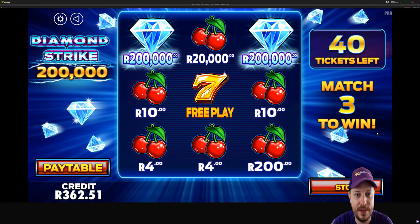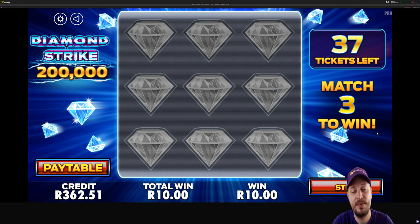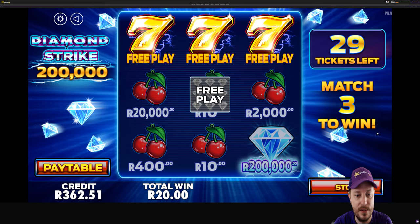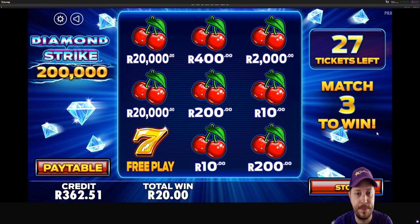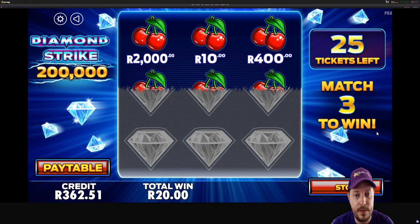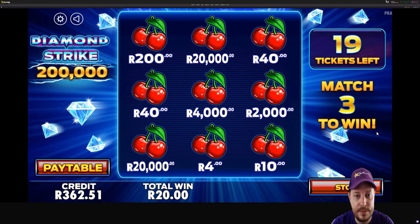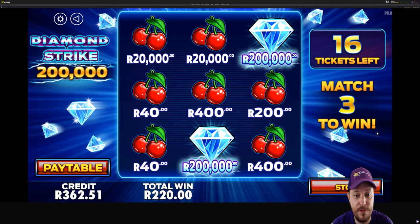So this one's maximum is 200k. There's a 10 Rand win. Obviously we're spending more on these tickets, so the smaller wins are generally going to be a bit more. It seems to be flashing that 200,000 upper right. Another 10 Rand, another free play — we've won 20 Rand so far with 30 tickets left. More free plays. Halfway through and we've won 20 Rand total. Oh — 200 Rand! Wow. Big win there. That's the first time I've ever picked up anything like that. 200 Rand — that's pretty decent. So we've won 220 Rand.